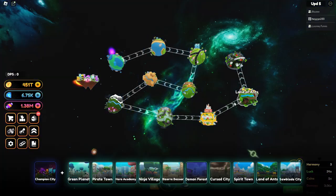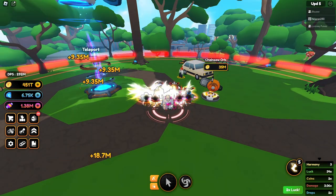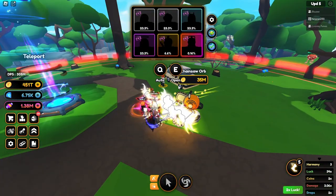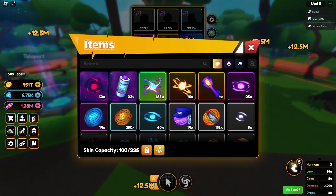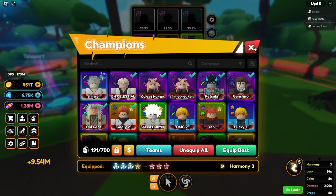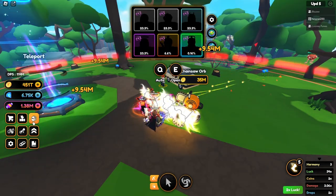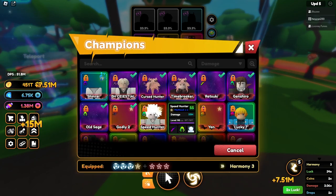So what do we need to do now — we need to open it at Sawblade City, get my guys leveled up, and I think that's it. We can also put our little dog on these guys while I'm ranking them up.